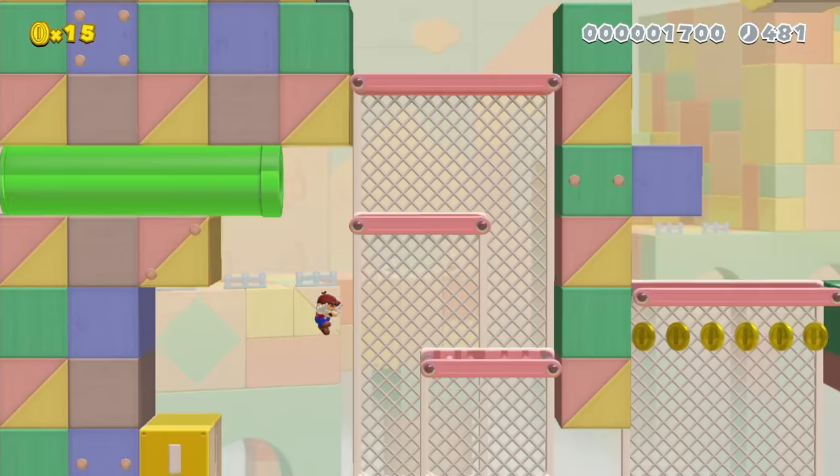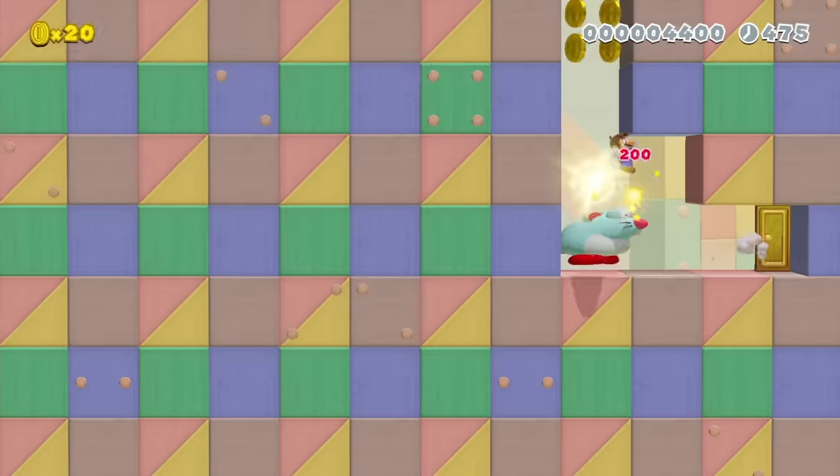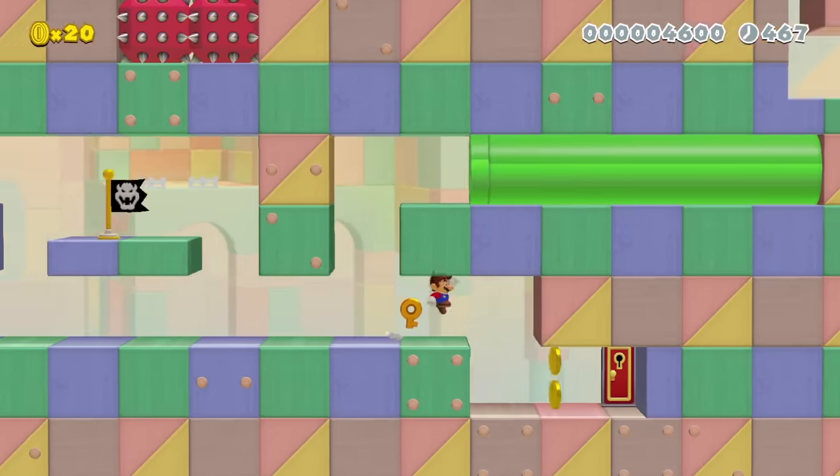Instead, you can actually just run through these twisters and save 90 seconds. I get the key early, grab a Bob-omb to activate this block so I can enter the pipe, and enter the key door to the final shortcut that's very precise and hard to pull off.